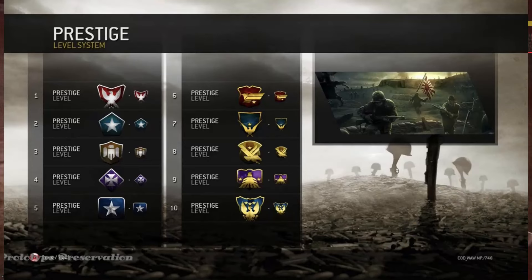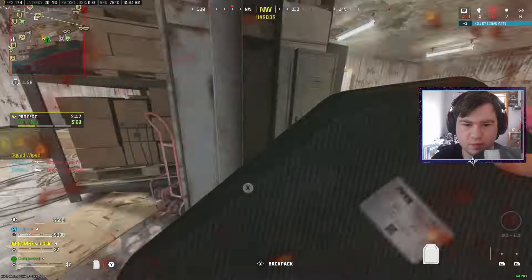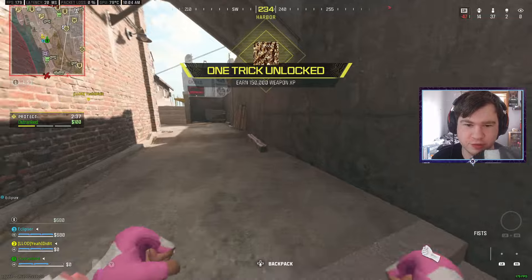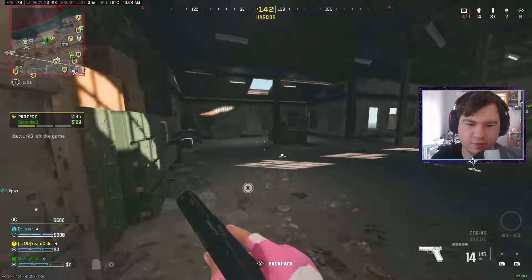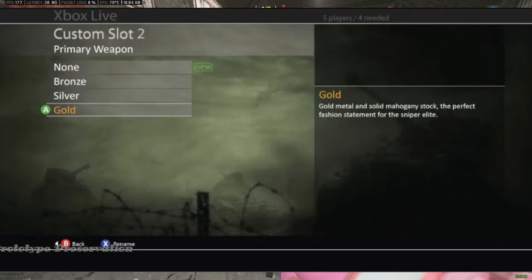This is what the prestige icons would have looked like — obviously the classic 10 prestiges, but really ugly icons, so I'm kind of glad they scrapped this and gave us the actual original icons that are so iconic. Finally, what makes me the most sad is that there was going to be bronze, silver, and gold mastery camos in World at War, and we never got that.